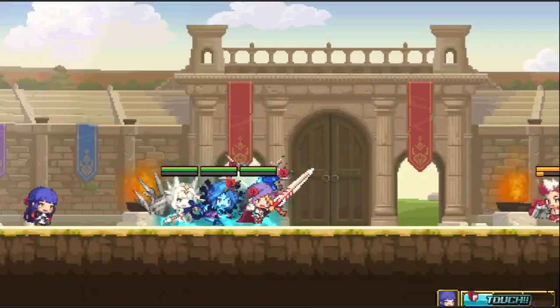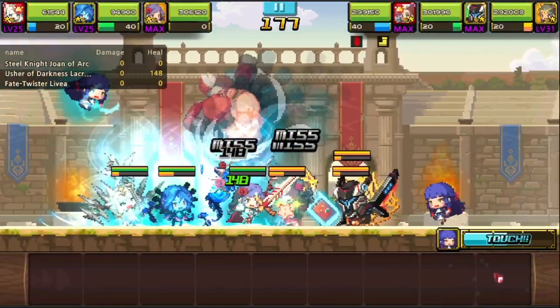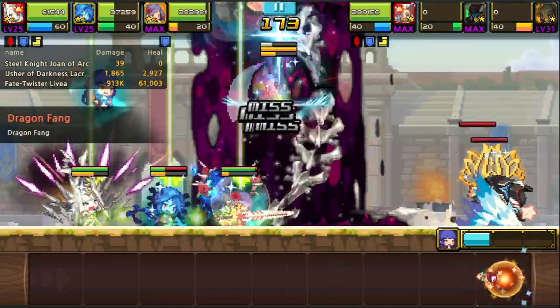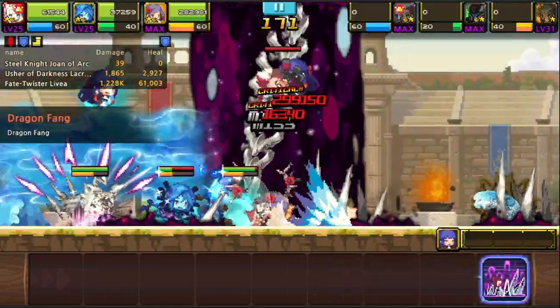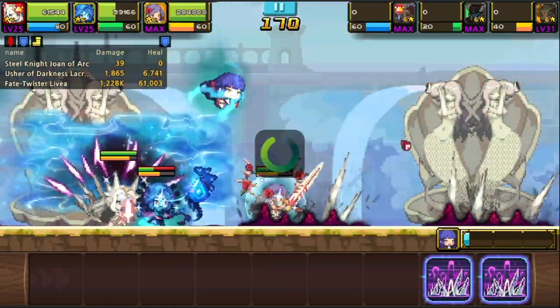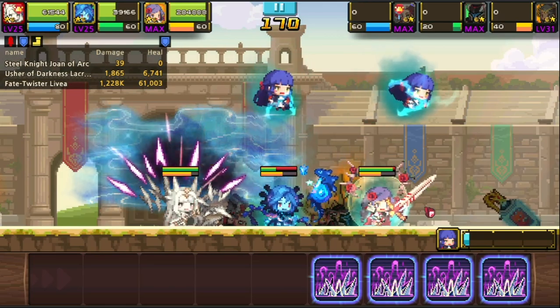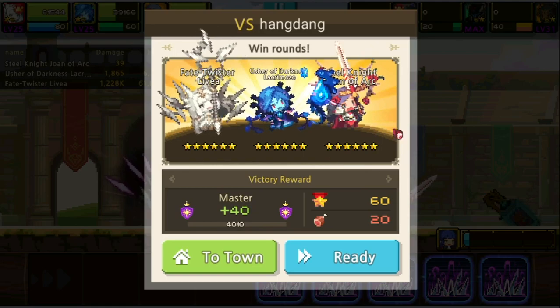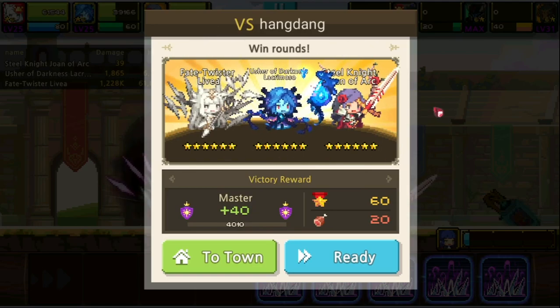We will be using an Evasion build for Joanne so she lasts longer against Dempsey. As you can see, Dempsey is now knocked up in the sky and can't hit us. That was dangerous because we didn't get Joanne's block in time, so everyone with a Resurrection ring should be a priority.